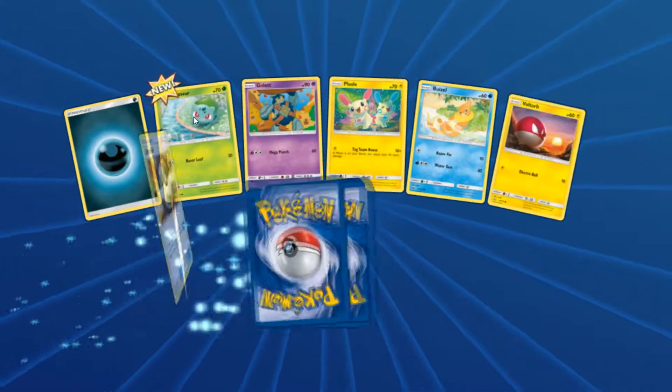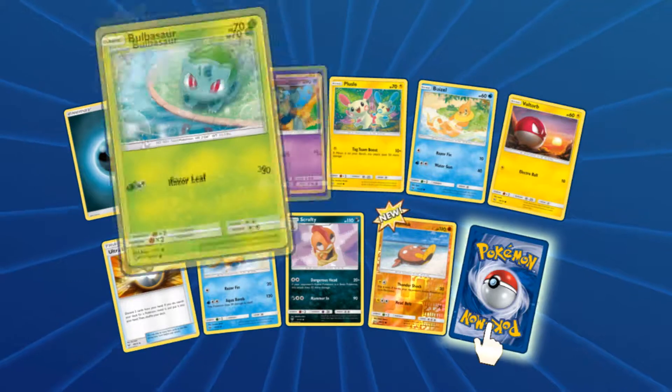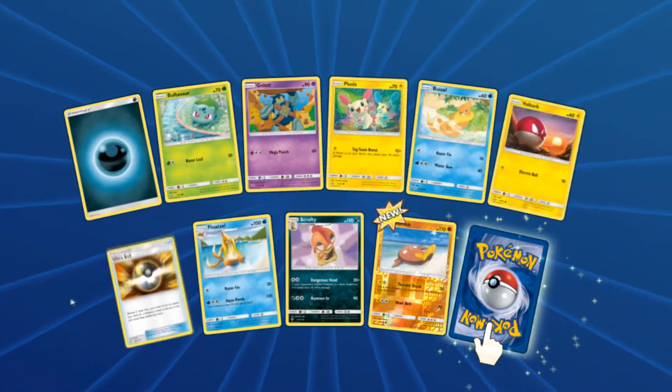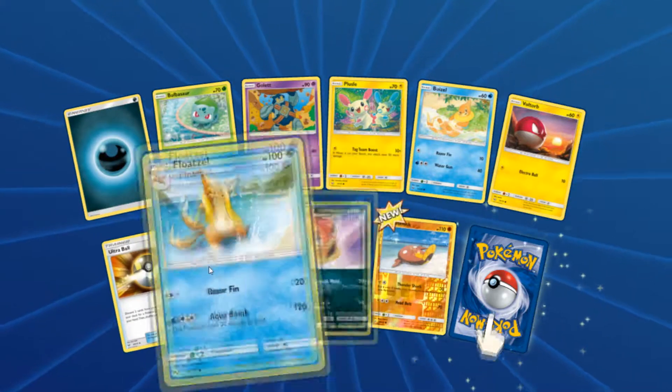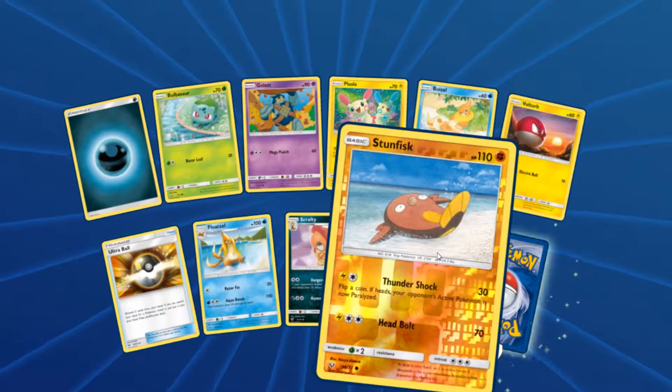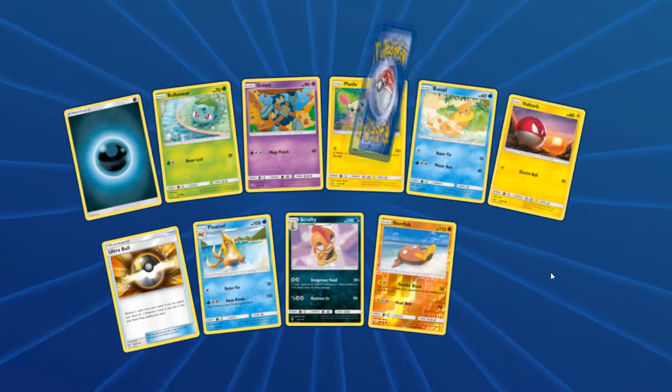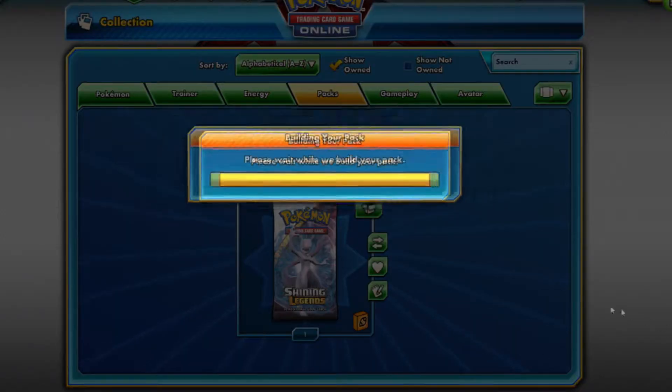Pack three: Bulbasaur, Golett, Plusle, Bonsly, Voltorb, Ultra Ball, Floatzel, Scrafty, Reverse Holo Sunflora, and Yveltal. Alright, come on, let's get a GX!